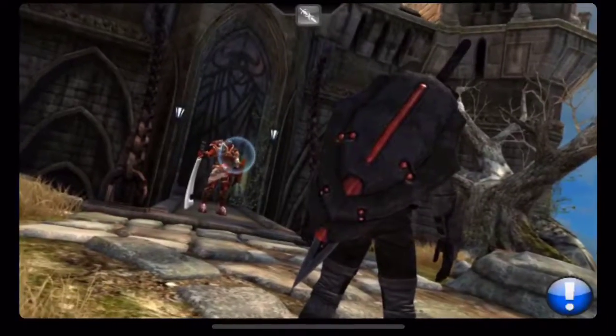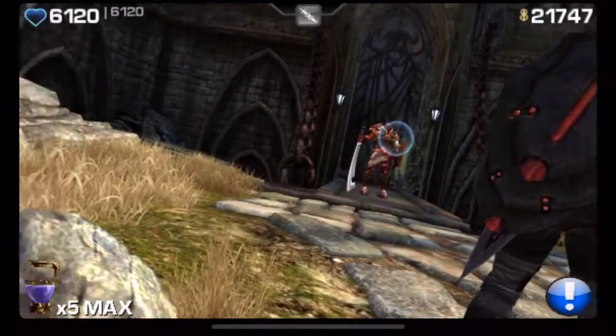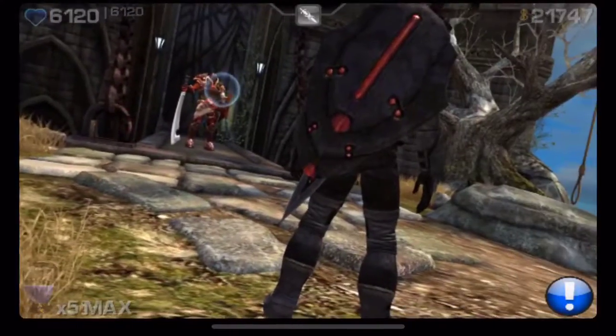You guys Fortnite fans, can you let me know what an Omega is? I think it's got to be some sort of tech or something, like tech armor. Orange is involved.